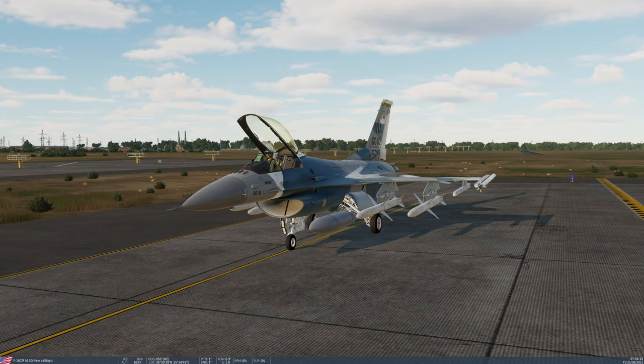HAS is a Target of Opportunity, primarily self-defence mode, where you simply turn on the seeker head of the missile, designate a target and fire. No ranging information is provided, so you need to guesstimate whether you're in range or not. Position Mode is where you have a pre-planned attack.